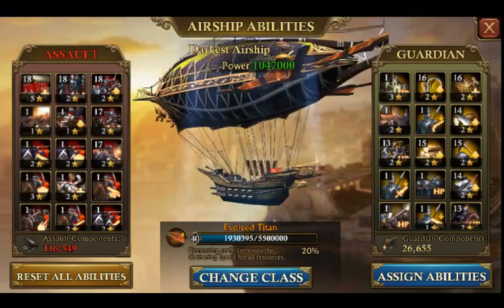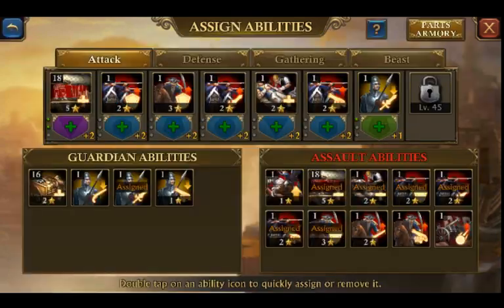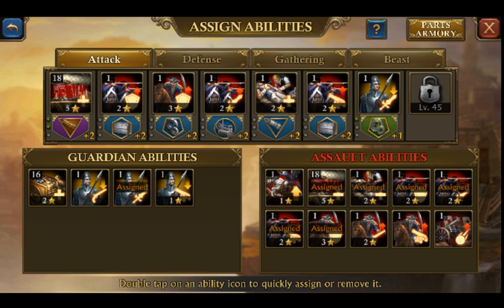We'll take a look at the airship. It's a level 40 airship — not terrible, but it could definitely be a lot better, at a higher level for your castle level.